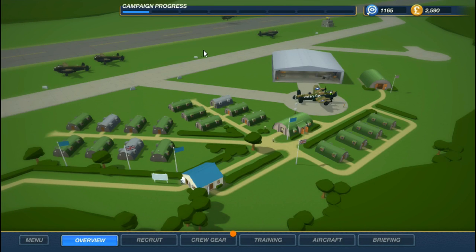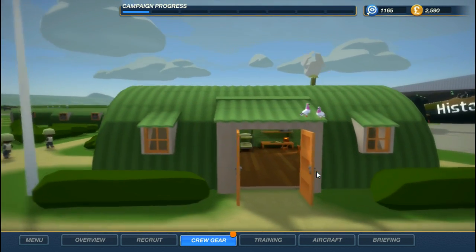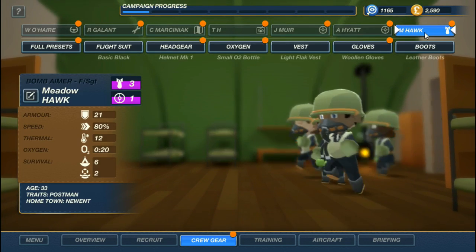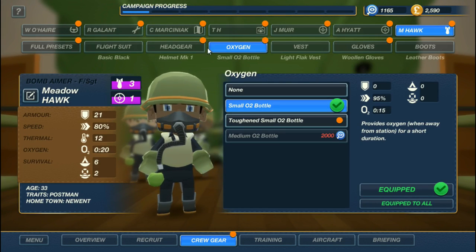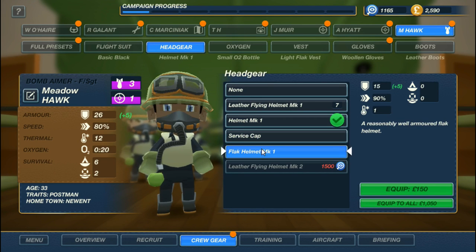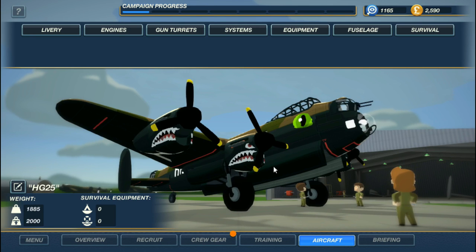Welcome back everybody — ready for another episode of Bomber Crew. It's going to start getting more challenging as we get into these later missions. There are some things available to my people I've got to consider — the flak helmet, for example, gives a little bonus, and equipping everybody with those would cost about a thousand, so I might not be quite there yet. The main thing I want to work on right now is my aircraft.